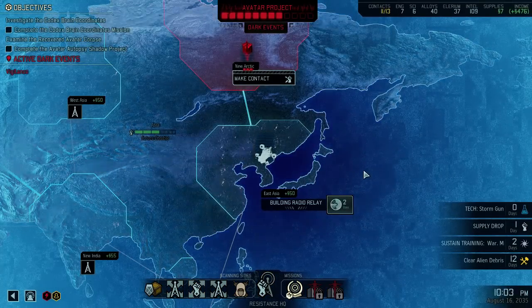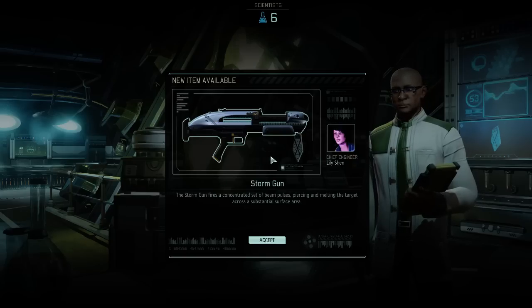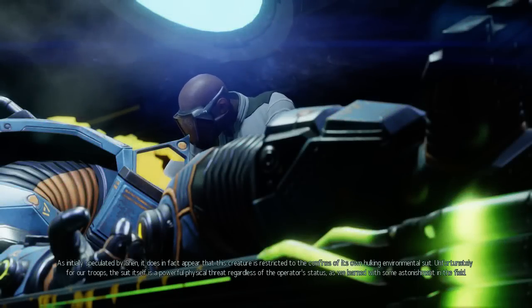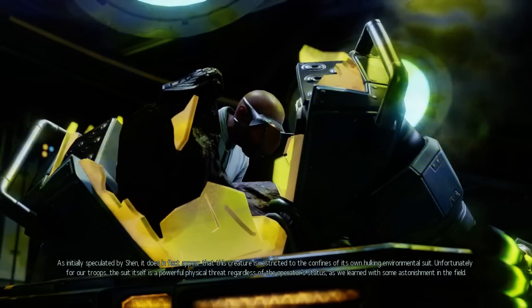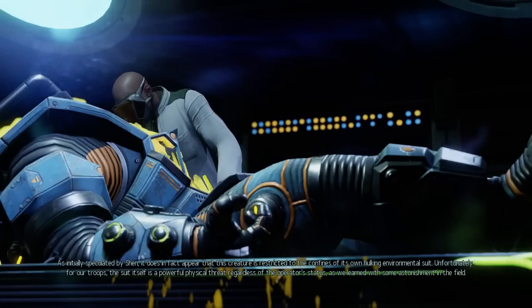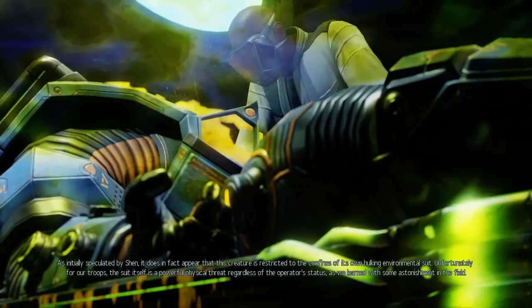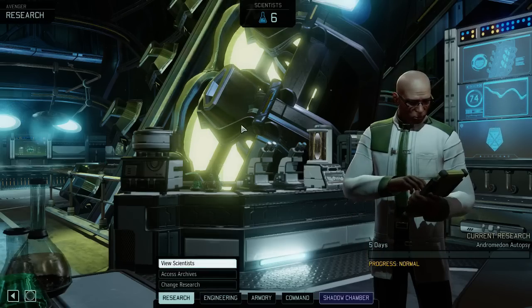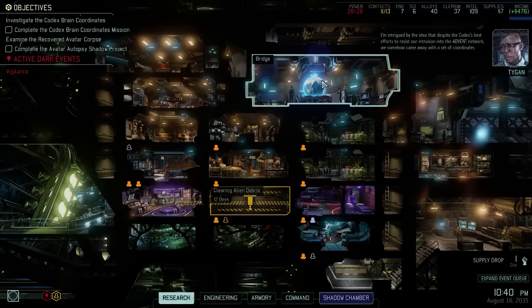I have made a number of interesting discoveries, Commander. Alright, let's get some story on the Andromedan - I want to know more about them. As initially speculated by Shen, it does in fact appear that this creature is restricted to the confines of its own hulking environmental suit. Unfortunately for our troops, the suit itself is a powerful physical threat regardless of the operator's status, as we learned with some astonishment in the field. I'm curious what that's going to unlock - maybe some kind of bioweapon. I also have to remember I have a shadow chamber thing to do, but we also have that story mission to focus on.